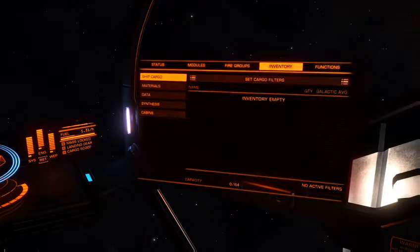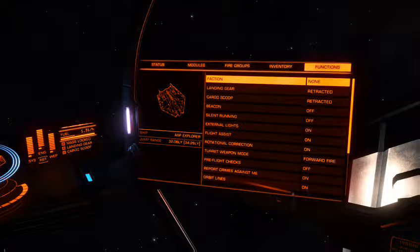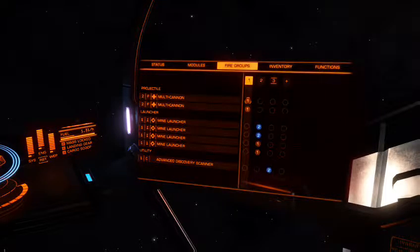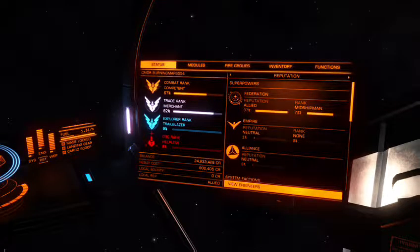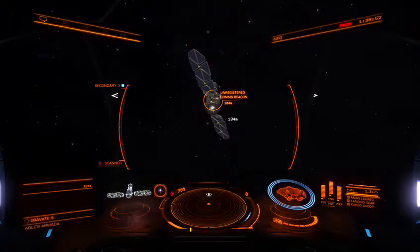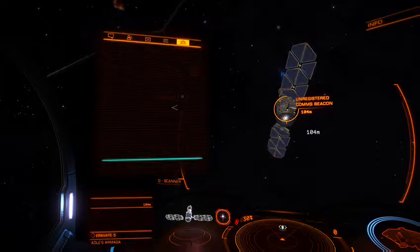Multi-cannons and mine launchers. The mines are really good — or they were. I don't know, last time I tried it after 2.2 it seems like I couldn't hit anything. I had a Viper on my tail and I could not hit him with it, I was in a different ship. I threw out every mine I had, no hits at all, and I think he finally killed me or I jumped. I can't think of anything else to hit it with, other than a bullet.